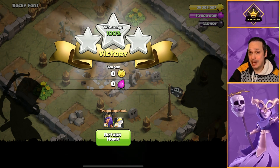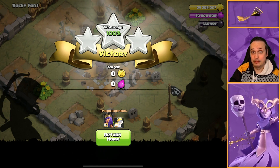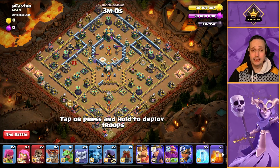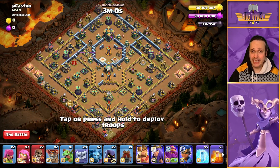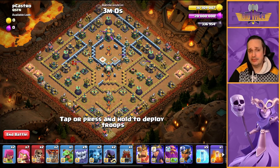Anyway, let's get into the breakdown of the base and talk through how we actually take out this challenge. Here it is in all its glory — this is P Castro's base from the Last Chance Qualifiers, and it was taken down with the Turia Tabatan Smash.